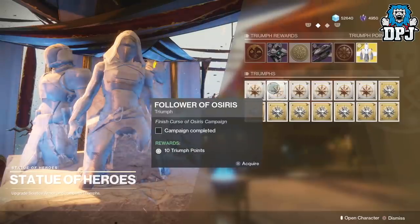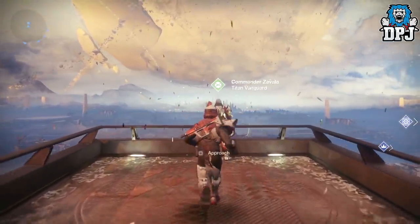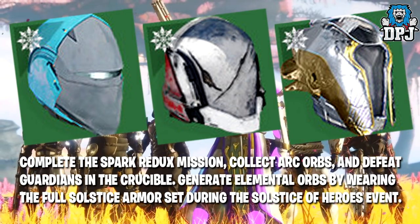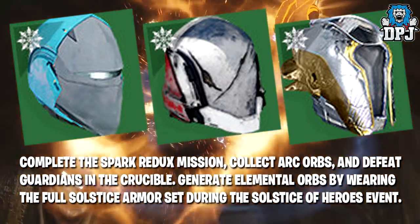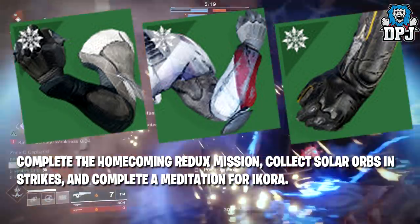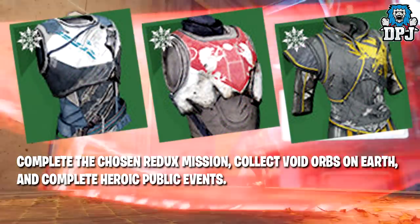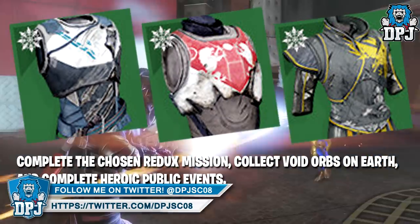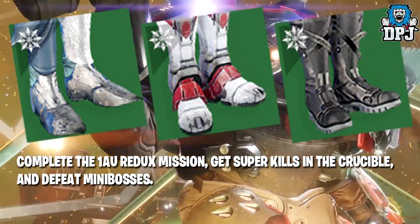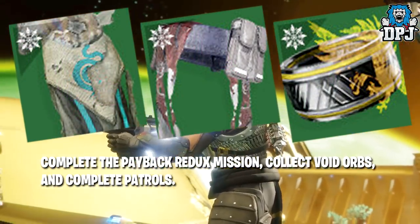To upgrade the helmets you need to complete the Spark Redux mission, collect Arc Orbs and defeat Guardians in the Crucible, and generate Elemental Orbs by wearing the full Solstice armor set during the event. Scorch Solstice Gauntlets require you to complete the Homecoming Redux mission, collect Solar Orbs in Strikes and complete a Meditation for Ikora. Scorched chest pieces require completing their chosen Redux mission, collecting Void Orbs on Earth and completing Heroic Public Events. Scorched Legs require the 1AU Redux mission, Super kills in the Crucible and defeating mini bosses. Scorched Class Items require the Payback Redux mission, collecting Void Orbs and completing patrols.